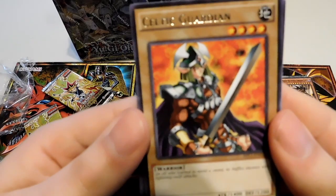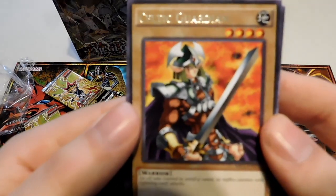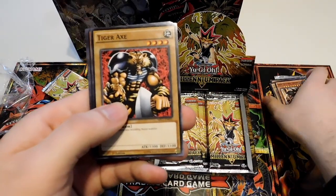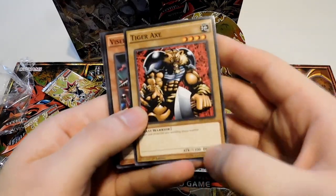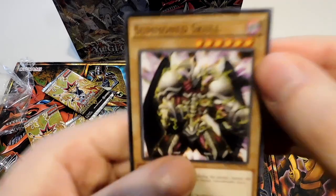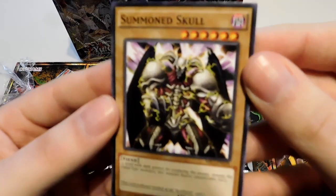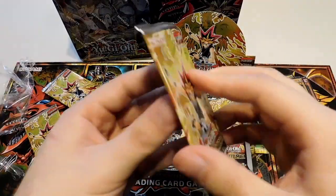Celtic Guardian — I really, really enjoy this alternate art. Another Exodius. A Tiger Axe. It's funny to think of four-star monsters back in the day only having 1,300 attack and no effect. And a Summoned Skull — look at that art! That's actually cooler than the original card I think. This card is always treated as an Archfiend — yeah, that's right, they count that as an Archfiend archetype.